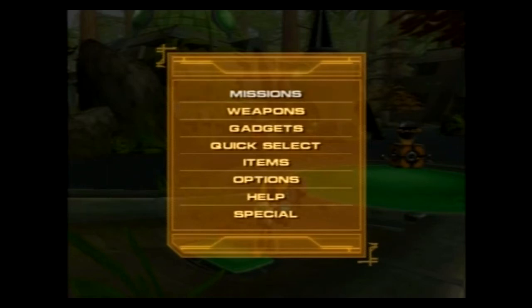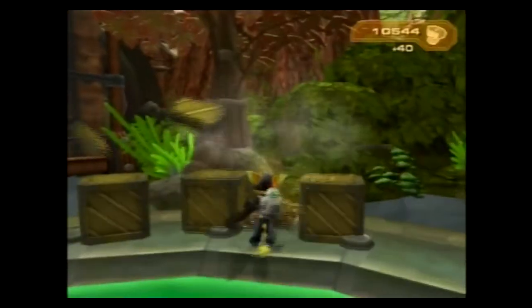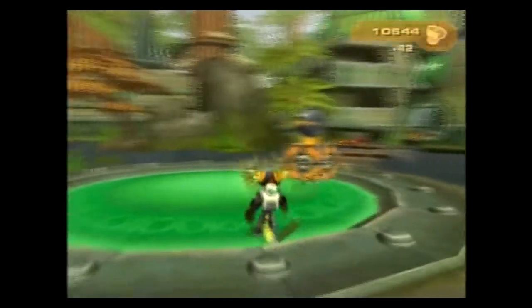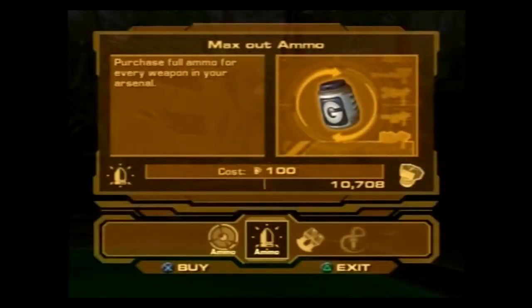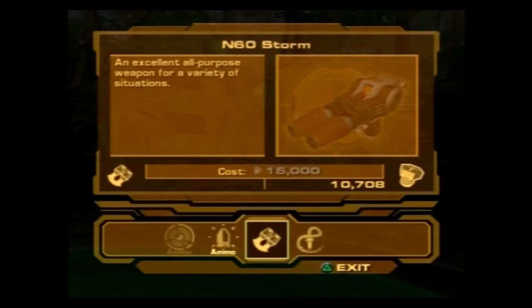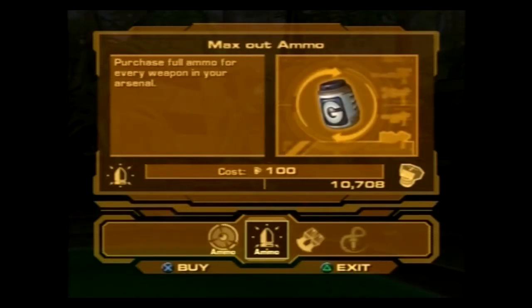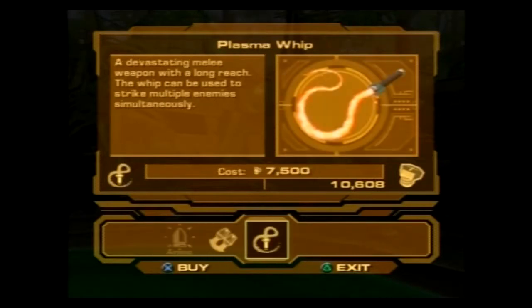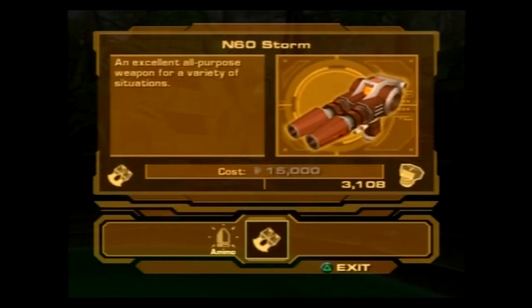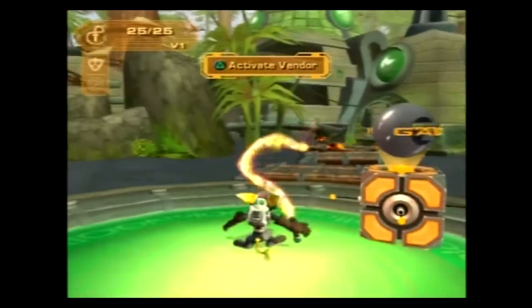We're back with episode number three in the Florana jungle. Got some free bolts here, gonna collect those. We've got a vendor and from the vendor we can max out our ammo and buy new weapons. One of my favorite weapons in the game is right here — the plasma whip — and I can already afford it, but I should probably be smart and not get it just yet.